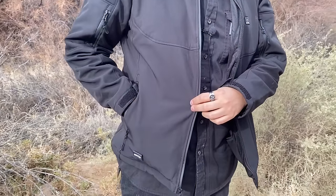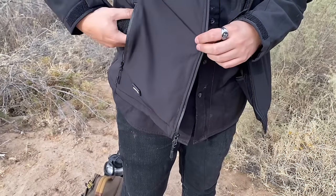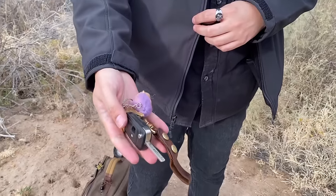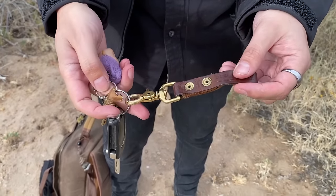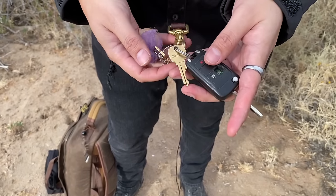In the first right side pocket I have a little pair of gloves — just little cheap dollar ones. I don't tend to focus too much on that, but maybe I should. Just my keys and a little Red Cloud Collective key fob.